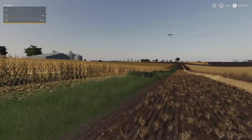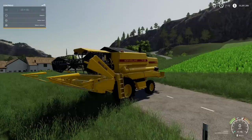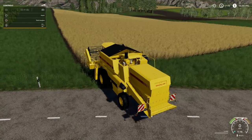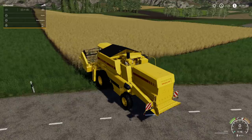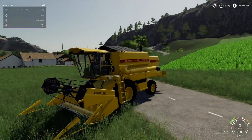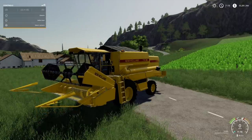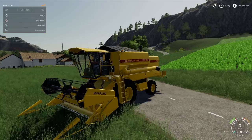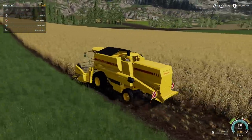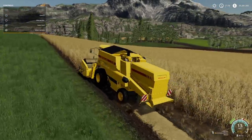I've shown you this on Stone Valley on Xbox — let's jump over to Feldsbrun on PlayStation and show you the controls there. The controls are exactly the same. Pull up your help window, make sure straw swath is enabled if you're harvesting wheat. Press R1 and bring it down — the header goes down slowly, which allows for fine-tune control. Or just hit Lower and boom — just like that. Turn it on, push cruise control, and you can see we fly past 6 mph all the way to 15 miles per hour, which is this combine's top speed.